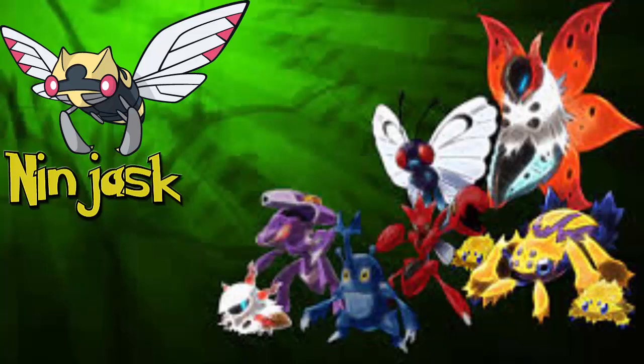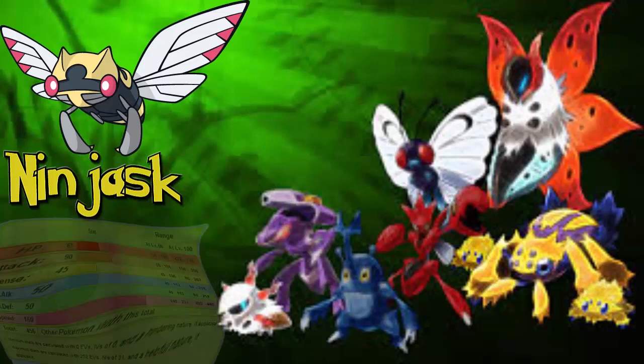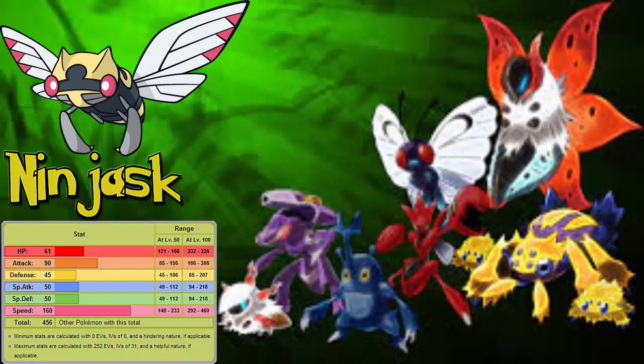For this one we are going to be going over some stats of Ninjask first. On your screen the stats will probably be up by now. Ninjask has a base HP of 61 — base HP of 61 is pretty standard. It's somewhat decent but not the best. Its base attack stat is 90, which is actually quite decent. Its defense is 45, which is its worst stat. Special attack and special defense are both base 50, which is quite interesting. And its base speed is 160 — this thing is fast.